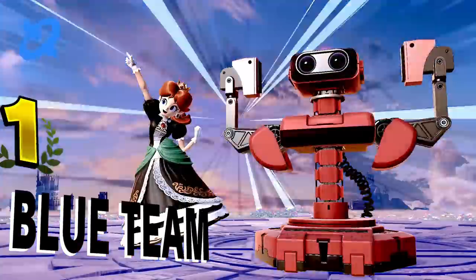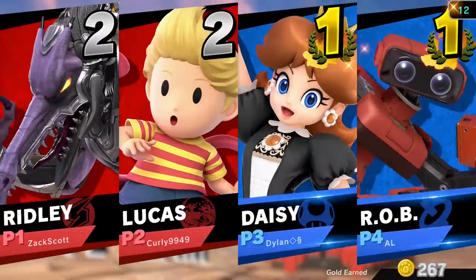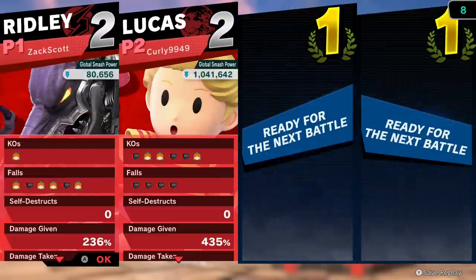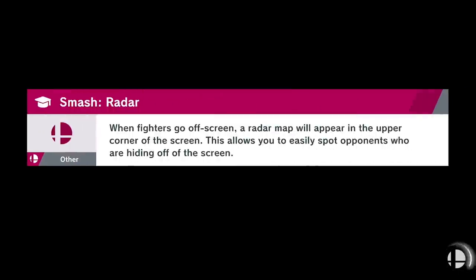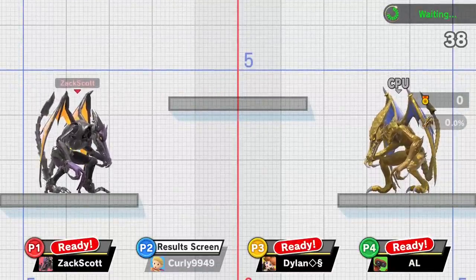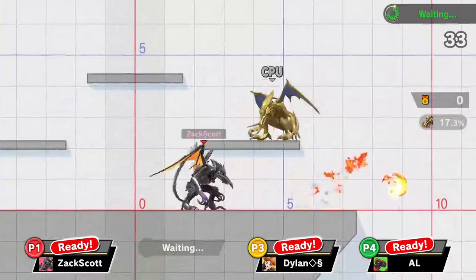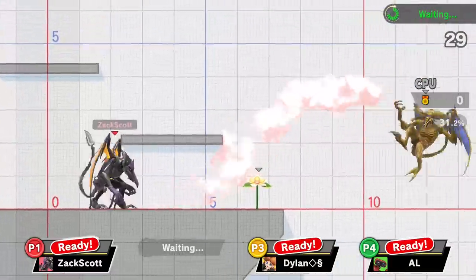That Rob is pretty good. I was at negative five - I'm not doing anyone any favors, I cannot get any KOs. I'm actually doing pretty bad with Ridley. I don't understand what's wrong with me. And that doesn't feel good when you're on a team and maybe letting your team down. I don't know, maybe I'm just going to World of Light for a little bit. I was trying to grab them and throw them, and it doesn't really ever do what I want it to do.